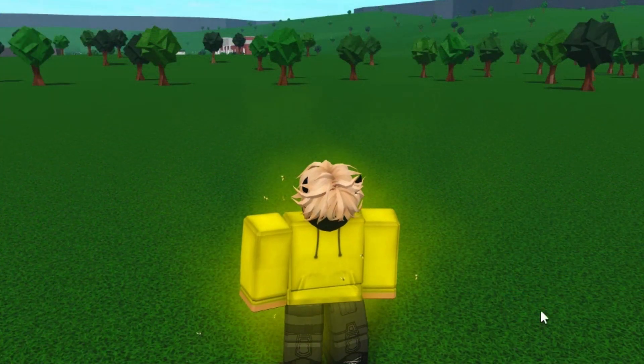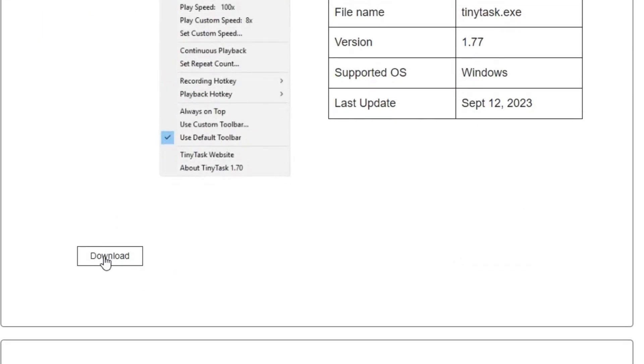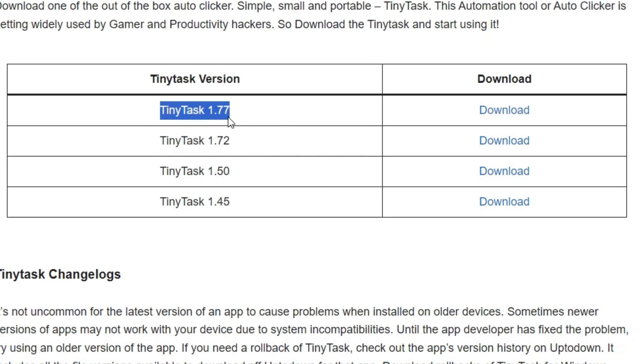When your moods are on zero, go to Google, type TinyTask, press on TinyTask official, press on download and download the newest version.